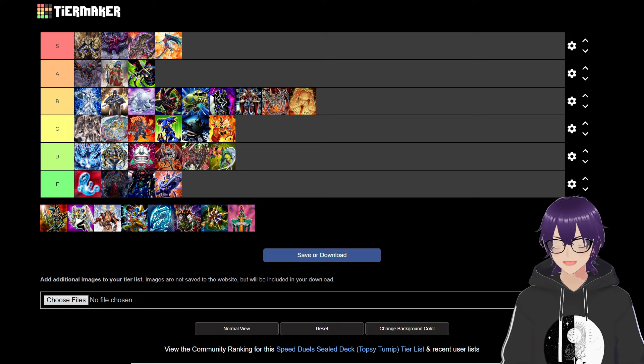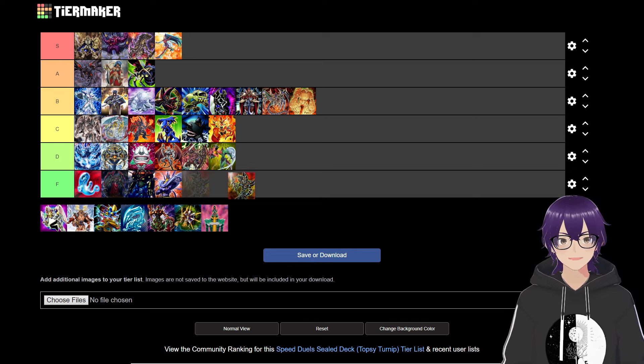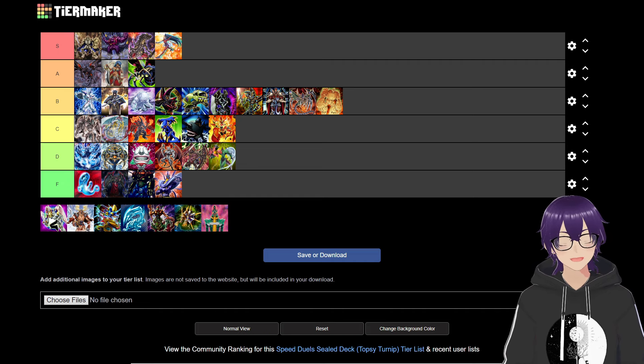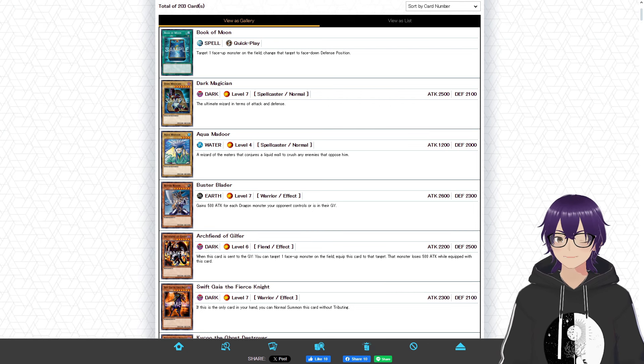Yugi is the first deck we're going to be grading, and it's interesting because a trend in later boxes is that almost every deck is architect-based with a certain theme. Yugi's deck has a theme, but it's mostly just a pile of cards that kind of work together. Not ironically though, this is a really good strategy — I was super surprised because I thought it was going to be mediocre. I think it goes above the Archfiend strategy, maybe even above Gilfri.